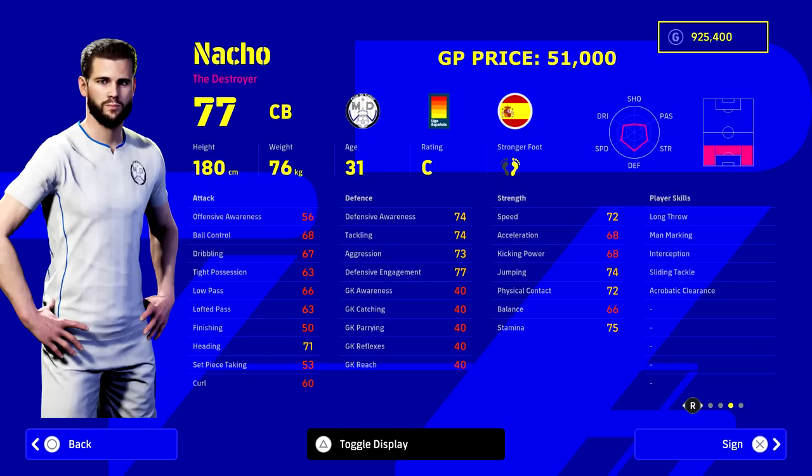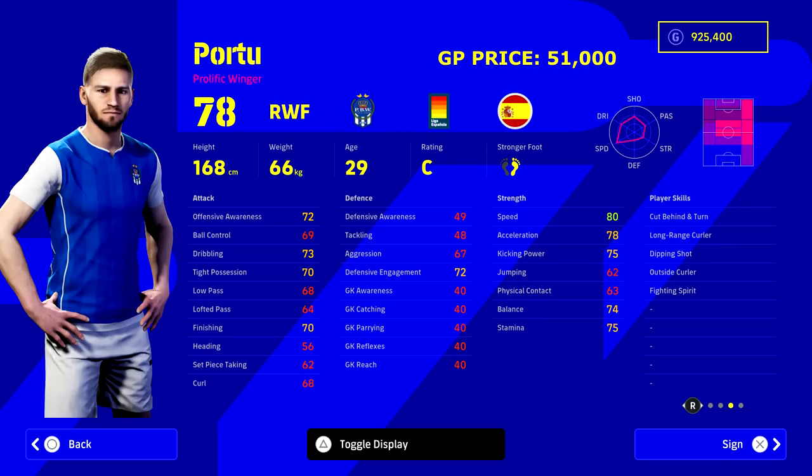Next we've got Nacho — 51,000 GP. Again, it goes back to that holy trinity of positions: left back, right back, and center back. He's able to excel in all of those positions and you can train him up however you please. Personally, because his acceleration at base level is a bit too low, I'd probably make him a defensive right back or left back rather than a speedy ball-carrying type of player. But you could easily turn him into a center back as well — he's amazing.